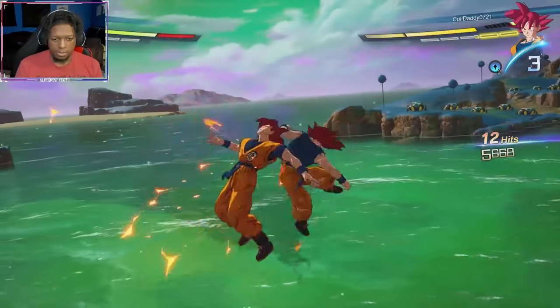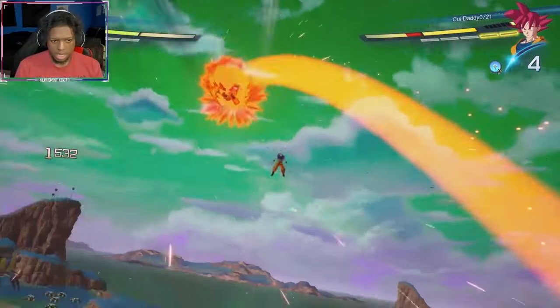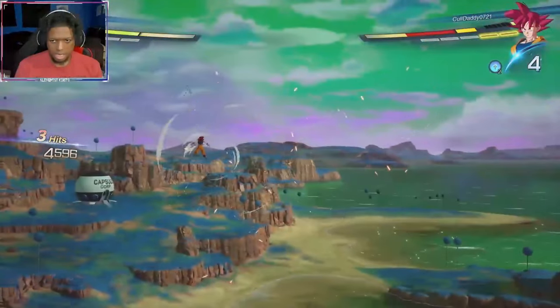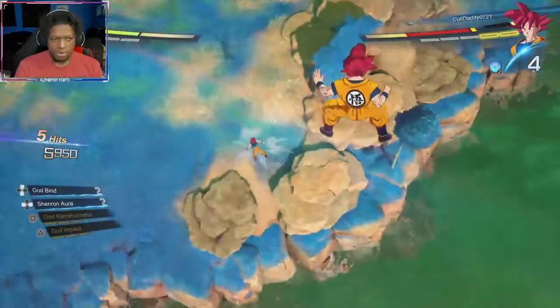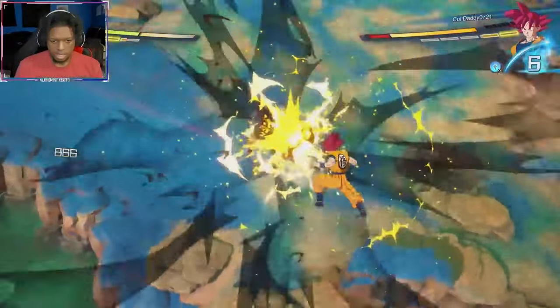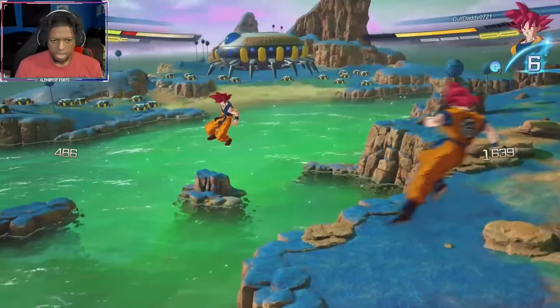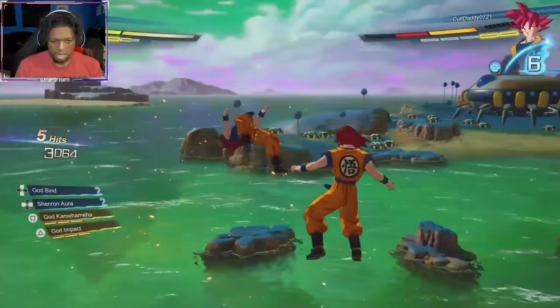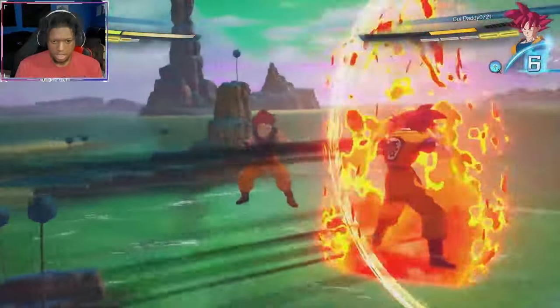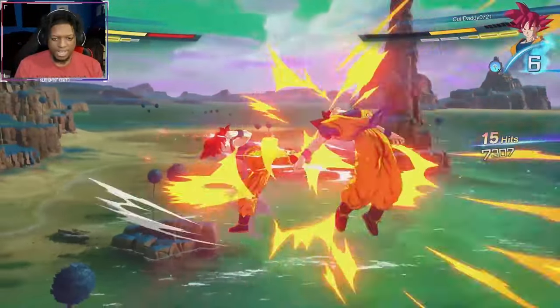I dislike the Z Dragon Dash change, but now you can take advantage of it against your opponent. Unless they revert it — which I hope they do — you just adapt and take advantage of it. Now that people need two ki bars to Z-Dash to you, you can take a lot of advantage of that situation.